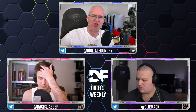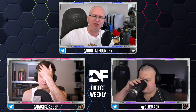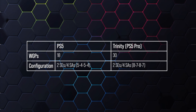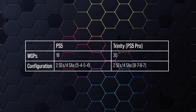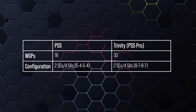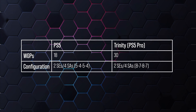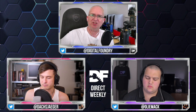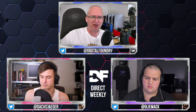Documentation has now emerged which clears some of this up. The 30 WGPs are confirmed across two SEs and four SAs in an 8-7-8-7 configuration. There's a direct comparison with the standard PlayStation 5: 18 WGPs in two SEs and four SAs in a 5-4-5-4 configuration. Sony confirming 18 WGPs for PS5 means 36 compute units, and 30 WGPs for PS5 Pro means 60 compute units — so that's sorted.